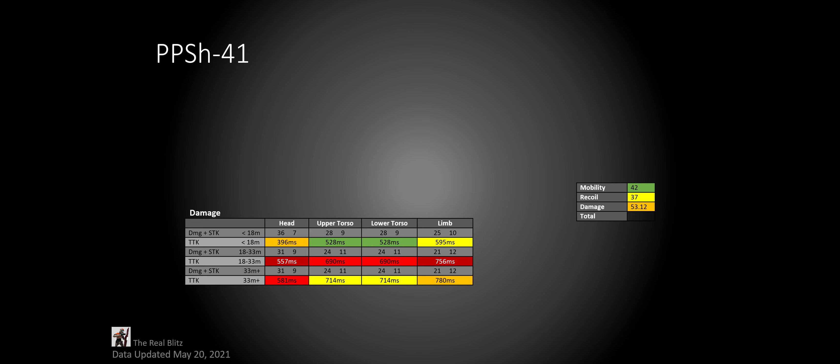Its ADS time is absolutely amazing at 170 milliseconds — one of the faster aim-down-sight times I have tested so far. Its reload speed is pretty average for an SMG. Its mag cap is 55, which isn't the greatest, but it does work. Although, after the update, if you don't want that super snappy ADS, you can definitely use a larger mag. Its movement and sprint speed are absolutely great, and its ADS strike speed is pretty average for an SMG.